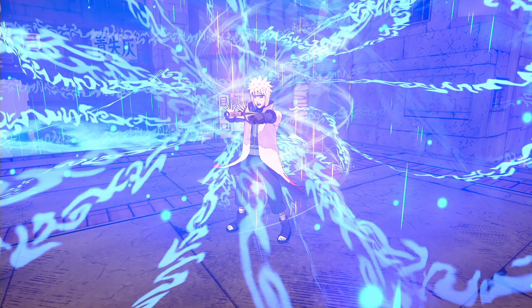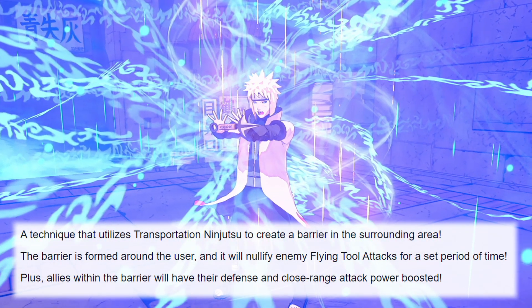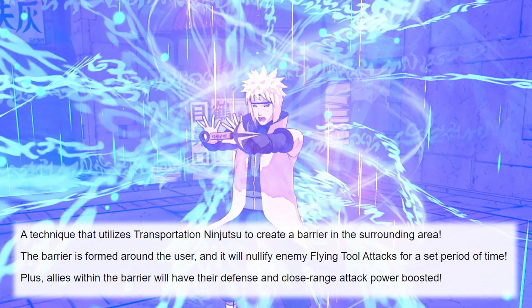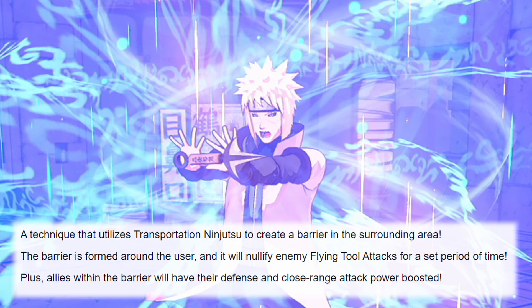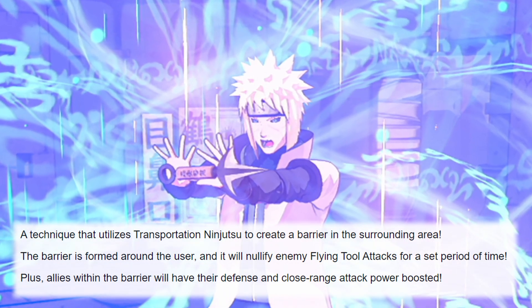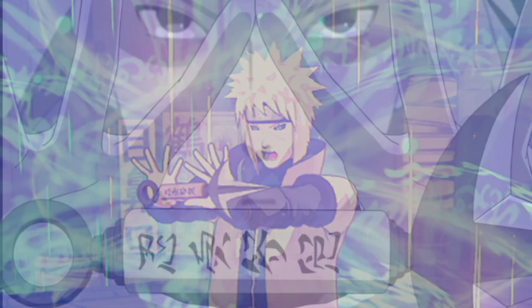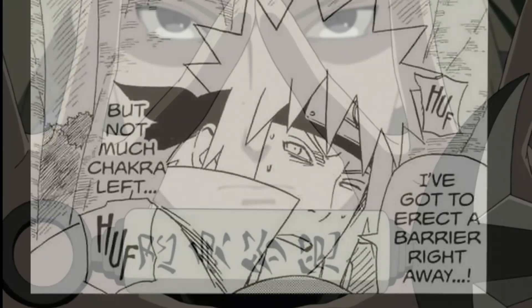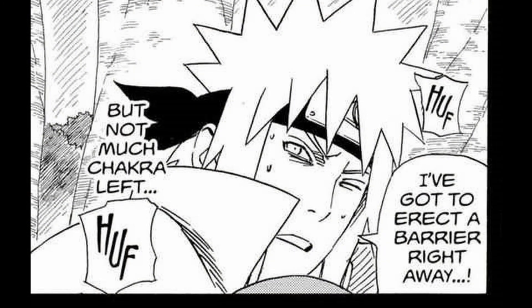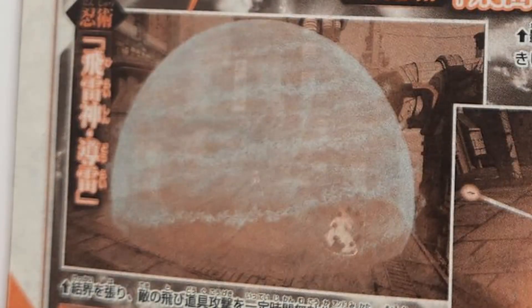The second ninjutsu — the one I'm most excited about — is called Flying Ryan Guiding Thunder. It's a technique that utilizes transportation jutsu to create a barrier in the surrounding area. The barrier is formed around the user and will nullify enemy flying tool attacks for a set period of time. Plus, allies within the barrier will have their defense and close-range attack power boosted. That's a surprising buff — the close-range attack power boost is notable.